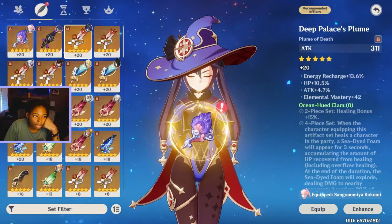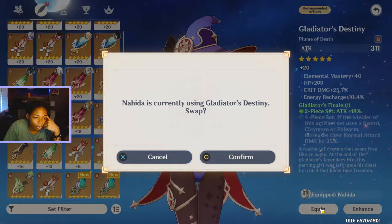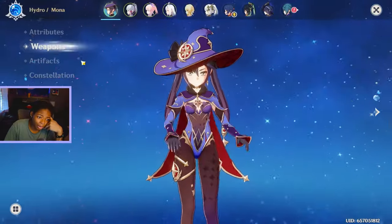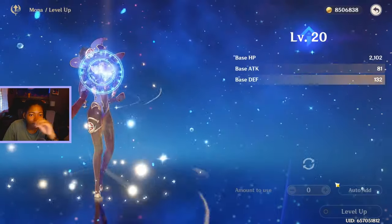Elemental mastery and energy recharge — this is a good one. I'm taking Nahida's artifact and her weapon. My bad girl. I'm going to level her now. I'm nervous. I don't know how many materials I have to get to whatever level, but I'm hoping it's 70.